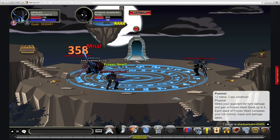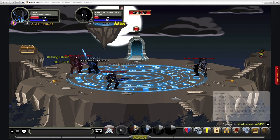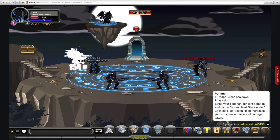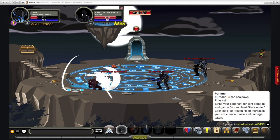The other moves basically work off these stacks. You've got Chilling Blow, which is a stun for four seconds. It resets your stacks — absorbs them. It also reduces your opponent's haste for about 15 seconds, and that's quite a long time.